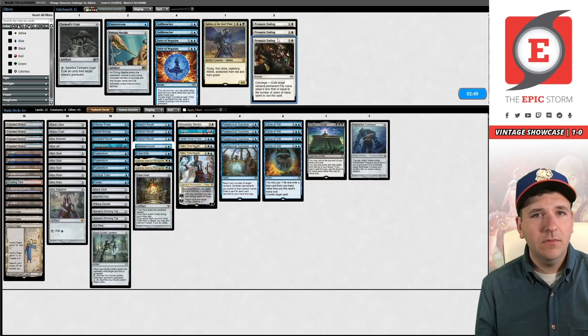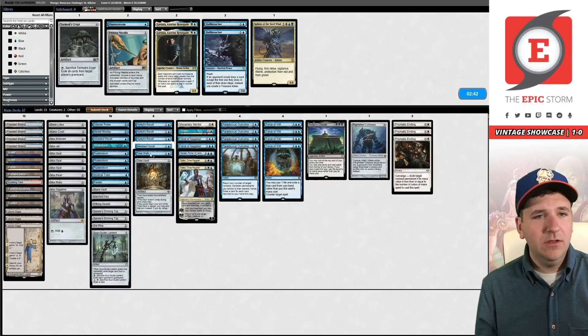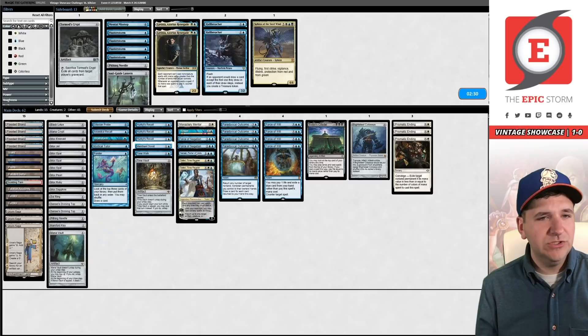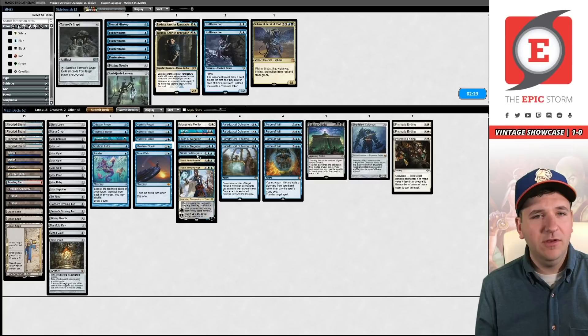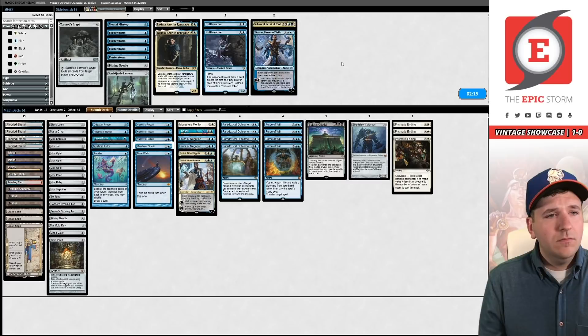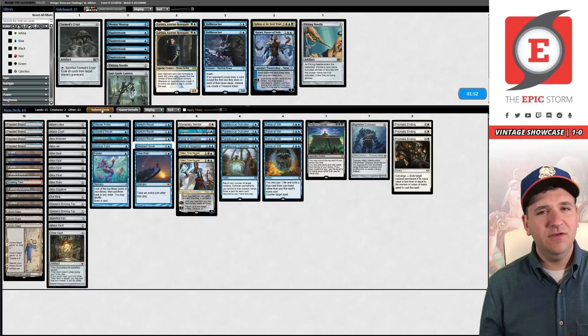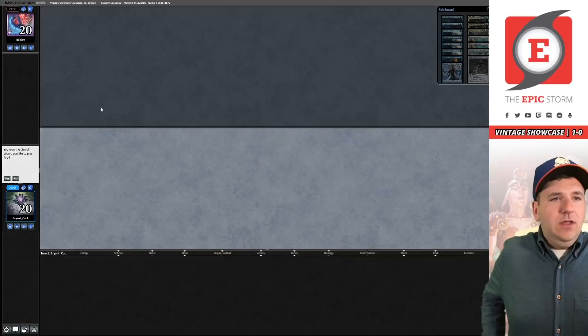We get the Plains, Hullbreacher, Blightsteel, Ending. A lot of cards coming in: Force of Negation, we can board out Lavinia, the Flusters, Mental Misstep, Soul Guide. That's 6-2. You could argue maybe the Needle — Narset can definitely go. I think it's going to be the Needle for me, because I want to keep the blue count high. If we board out another blue card with six Horses it gets a little sketchy. I'm going to board like this and just hope for the best.